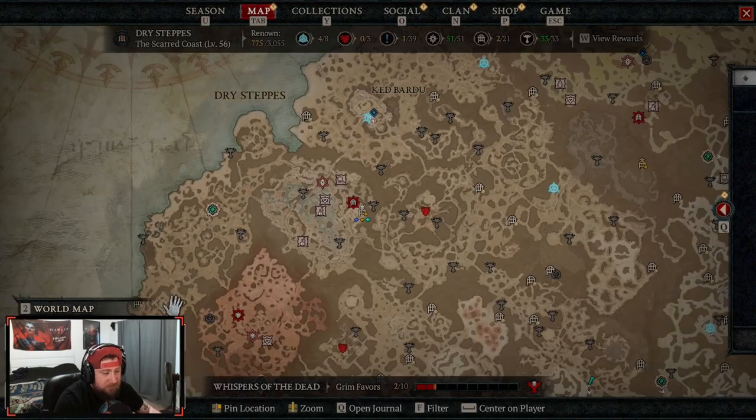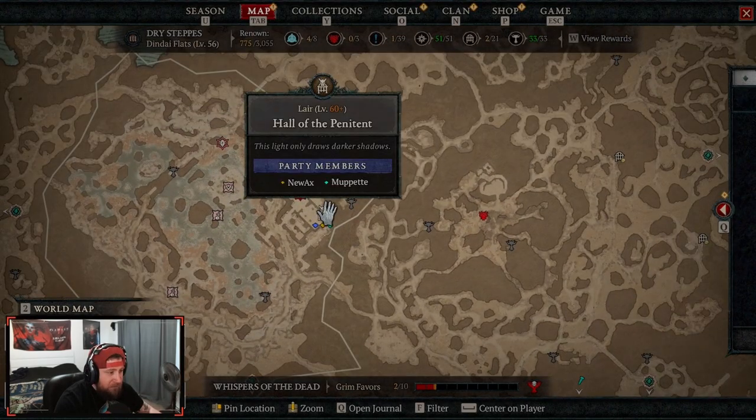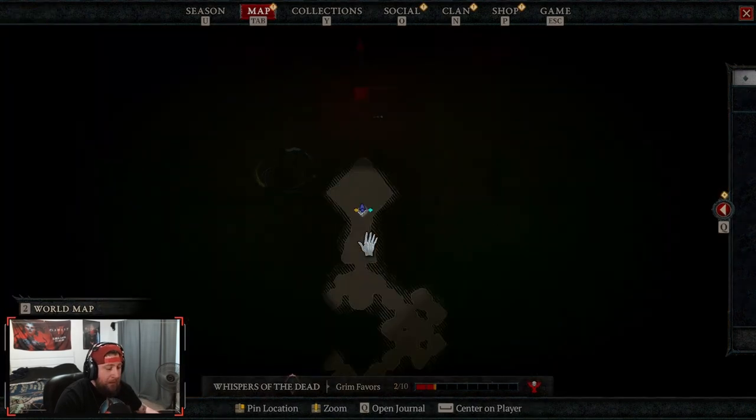You farm the normal Helltide for this item, and once you get two you can come back here to find Grygor. Grygor's lair is over here in the Dry Steps, indicated by this icon — the Hall of the Pennant, level 60 plus.